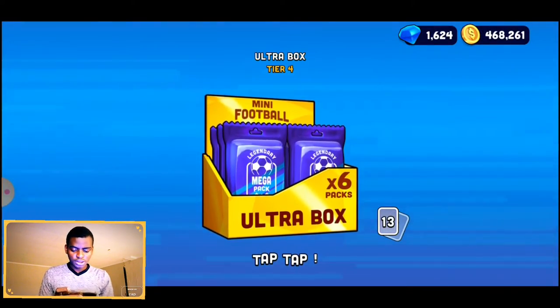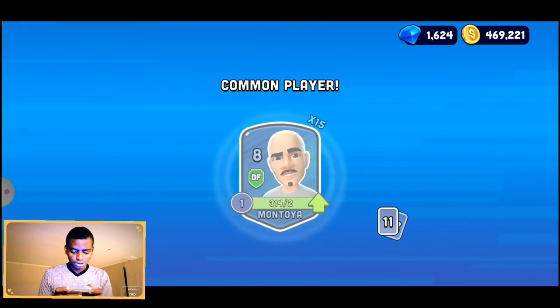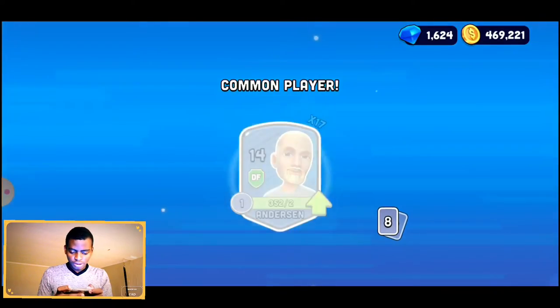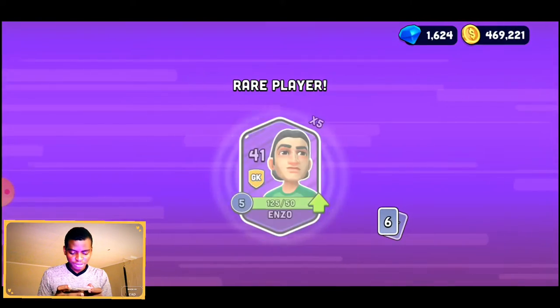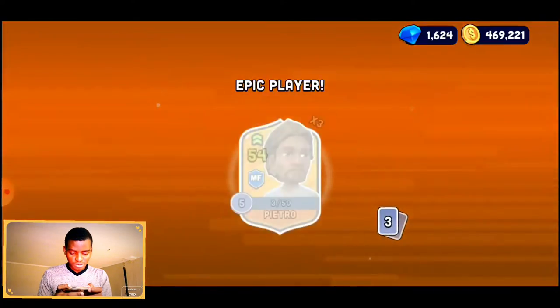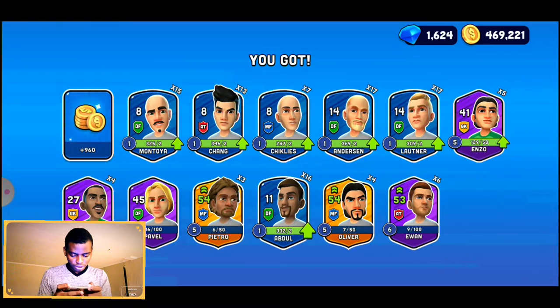Let's open the ultra box Tier 4 — let's go! 900 coins already right there. Come on, I need something good man. I'm trying to upgrade my players so they're going to have to give me something good please.